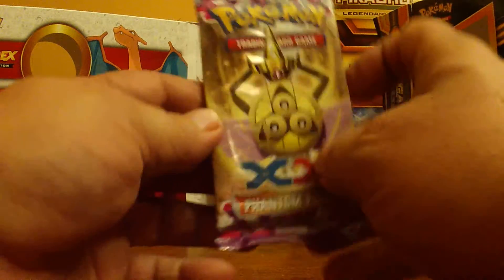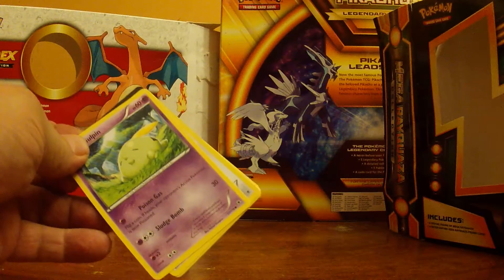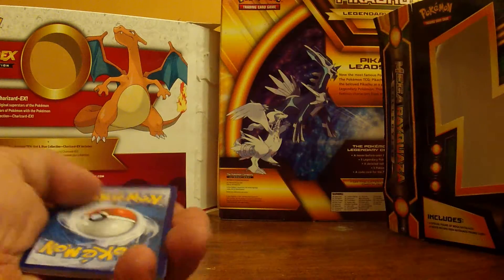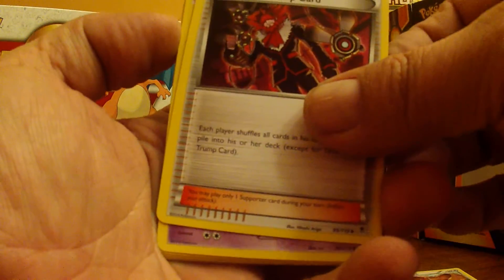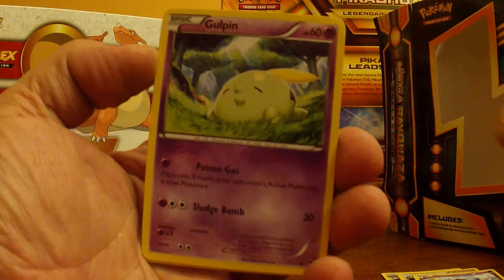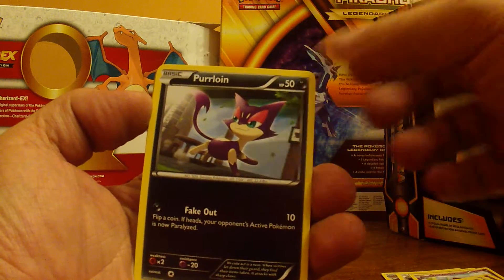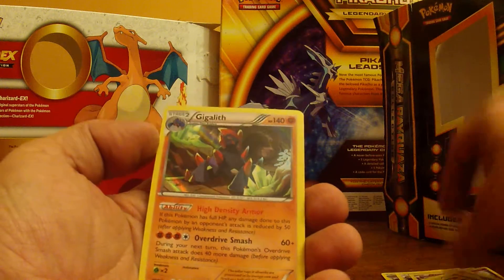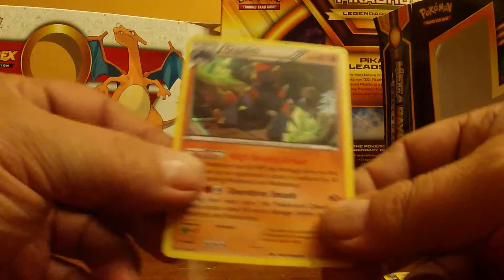Alright, we'll start off with an XY — see what we get out of this thing. Three from the back: got a Fearow, a Lissandra, Wobbuffet, Gulpin, Spiro, Munna, Venonat, Purloin. Reverse Hollow is a Karablast, and a Foiled Gigalith is our rare.